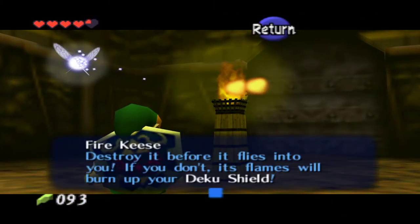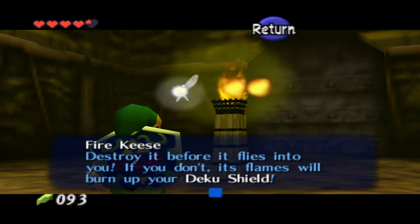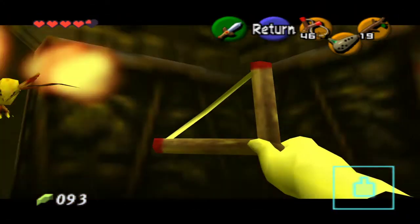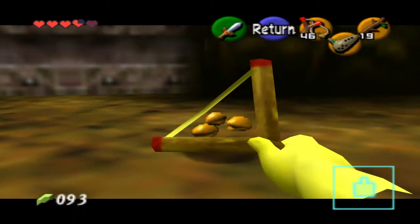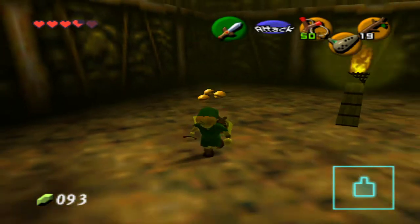All right, what do you want? Navi says to destroy the Peahat before it flies into you, or its flames will burn your Deku Shield. Luckily I don't have one on. Is there anything else in this room? Oh, what does it give me? Yeah, okay. Looks like nothing else in this room — it was just for the Gold Skulltula.